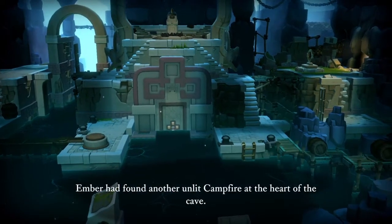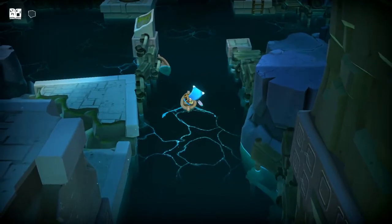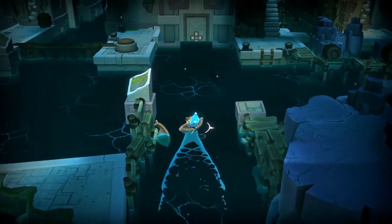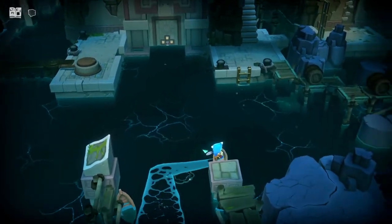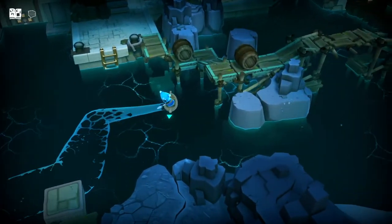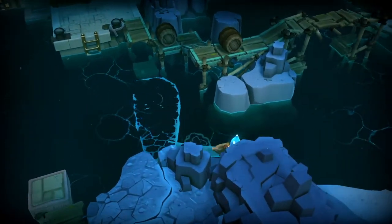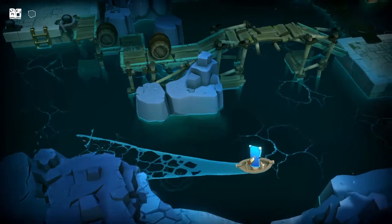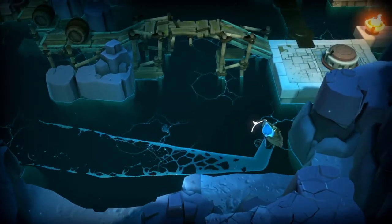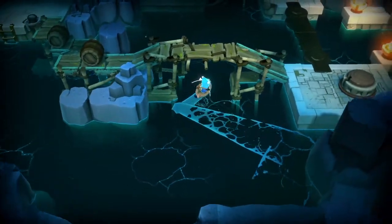I found another unlit campfire at the heart of the cave. This is where another campfire is, so there will be a forlorn to save. That's getting to be my favorite part of the game — doing the puzzles for the forlorn, which ironically is the part not in explore mode. I'm looking around before I land.